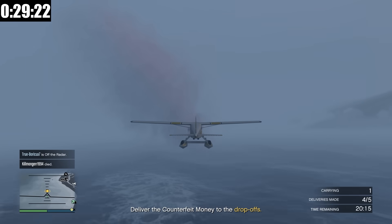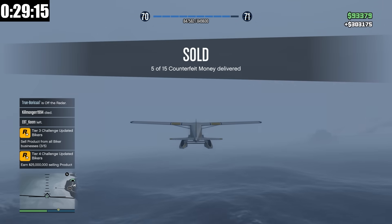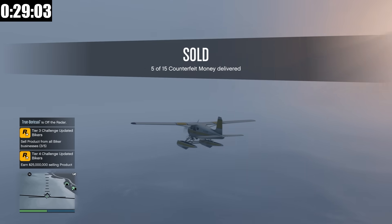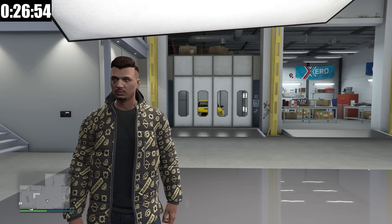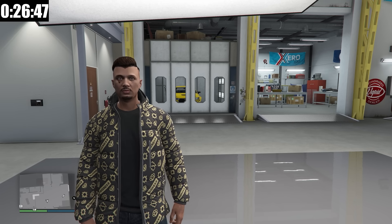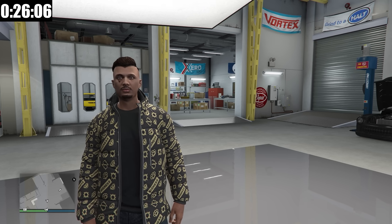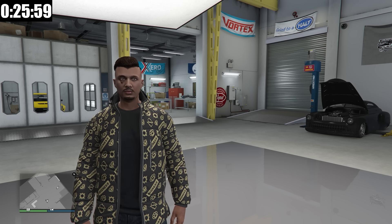I'm coming up to the final drop-off of the first plane and — wait, what? Someone destroyed my other two planes. You've got to be kidding me. That is tough. Well, we got $300,000. In the end I probably made about 1.1 to 1.2 million, which isn't too bad considering I only put in maybe 30 to 45 minutes of effort on the sell missions and resupplying. Overall it was fairly profitable, and I'm going to keep trying to make as much money with the MC businesses this week before we move on to likely a nightclub week next week.